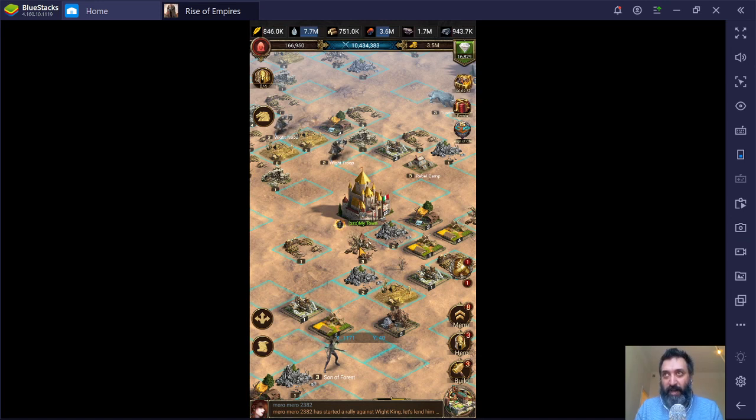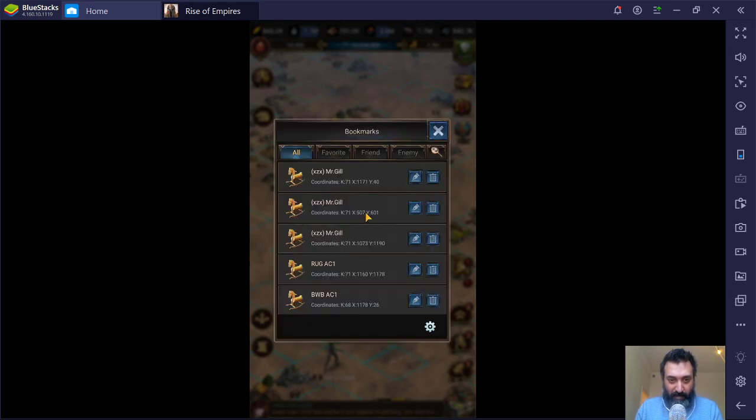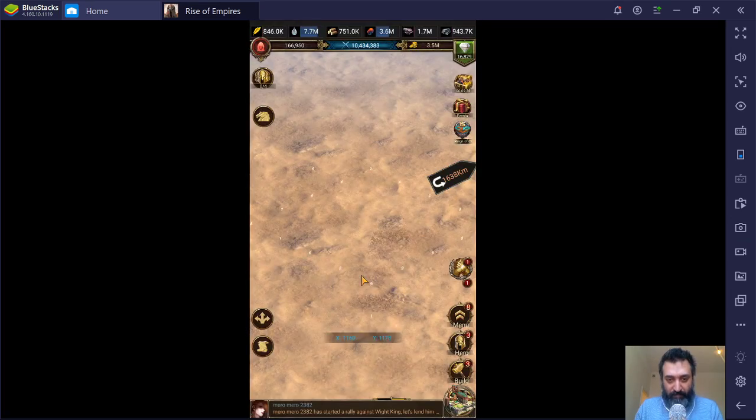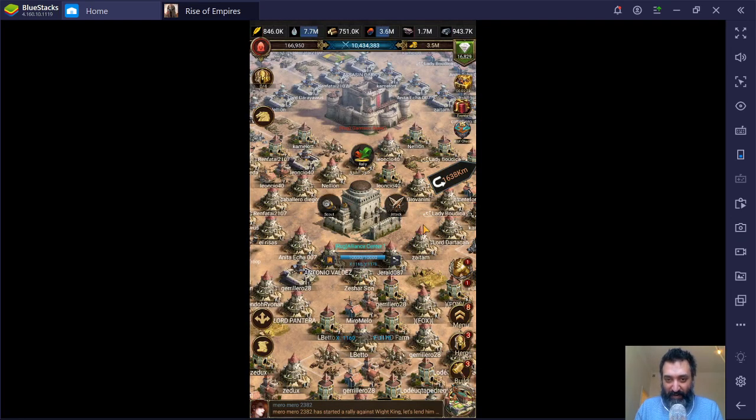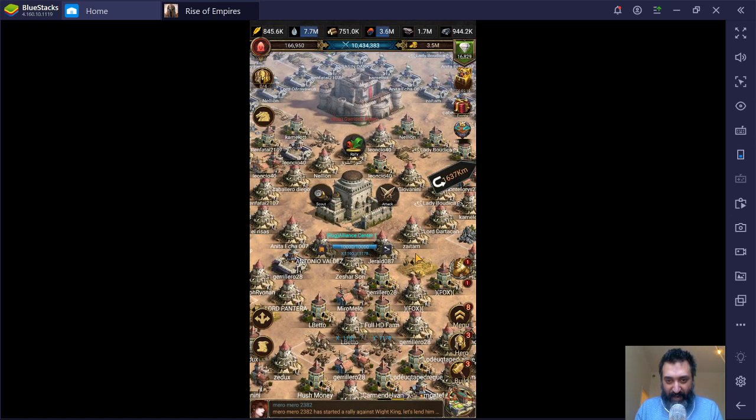You are in the middle of a Reign of Chaos Total War duel. Let's find somebody. You are — all of you are attacking the enemy alliance. For this purpose, this will be this alliance here. Everybody's attacking.